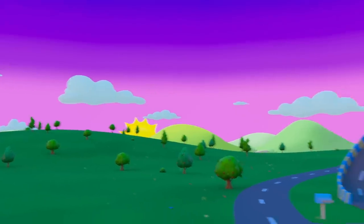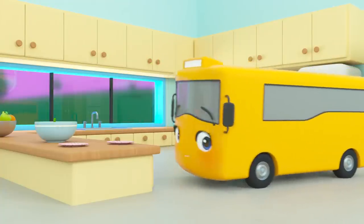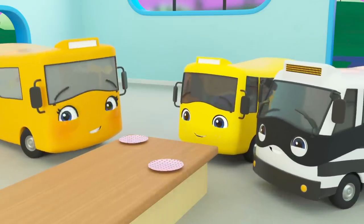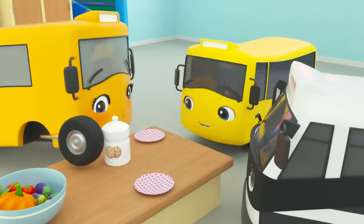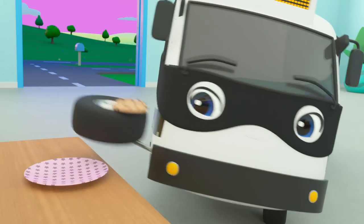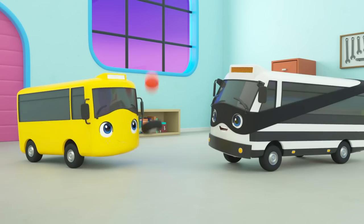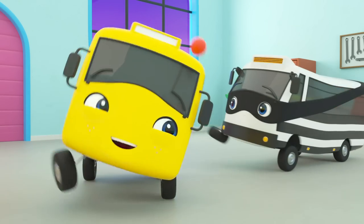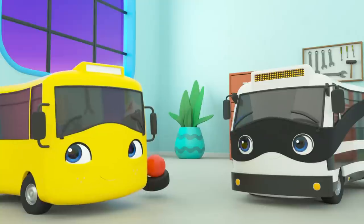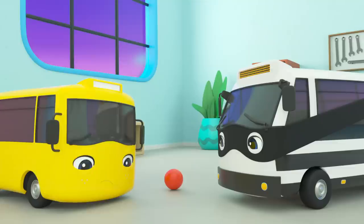It's evening time and Buster's cousin Bandit is coming for a sleepover — this is going to be so much fun! First, it's time for a snack. Cookies — they look so tasty! Buster and Bandit love cookies — there, one each. Yummy! Mommy's put them away, but Bandit knows where they are. Buster and Bandit have such a fun evening playing together, but then it's time for bed. They want to stay up longer, but Mommy says no.